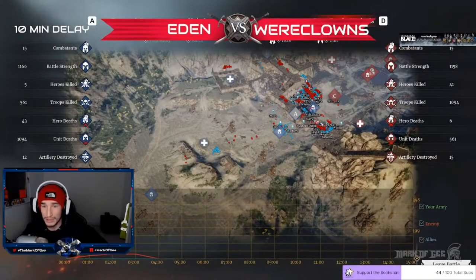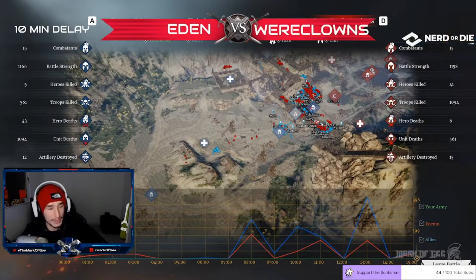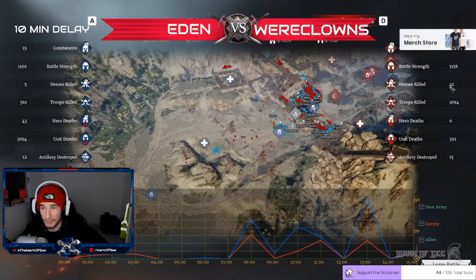All the kills mainly came down at this little pocket that Eden tried to push through — they just got pinched and couldn't move. They tried it a second time going down the right side wall, but to no avail once again. The hero kill difference definitely shows how strong it was: 41 hero kills versus 5 hero kills in this hero kill game.